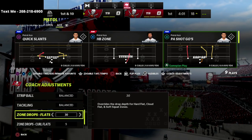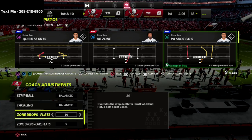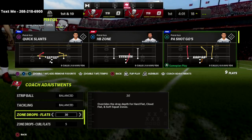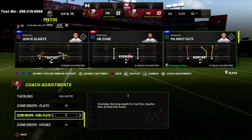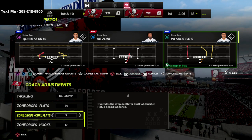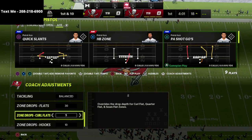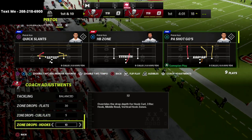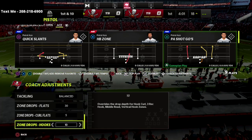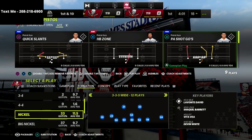For zone drops, to defend the most meta offenses like Bunch, Bunch Tied In, and Trips, I put my flats on 30 yards to start a game, or 25 and then adjust up to 30 if needed. Curl flats I set at 5 yards — this does a decent job containing the flats without completely shutting them down. Hook curls I set at 10 yards, which is where most post routes and deep in-routes break over the middle. You could also leave them at default.